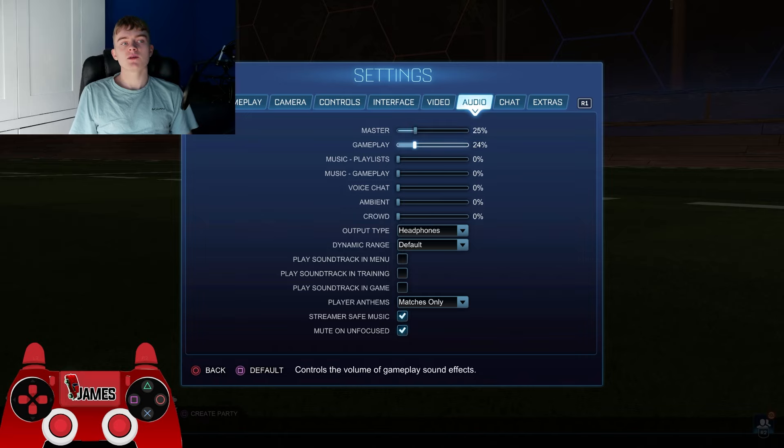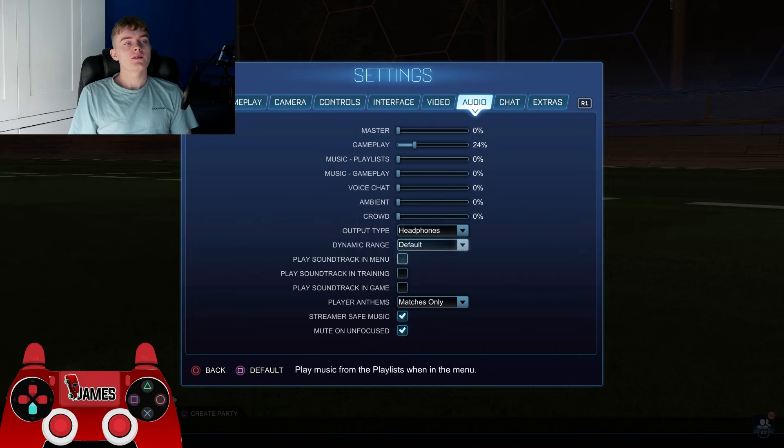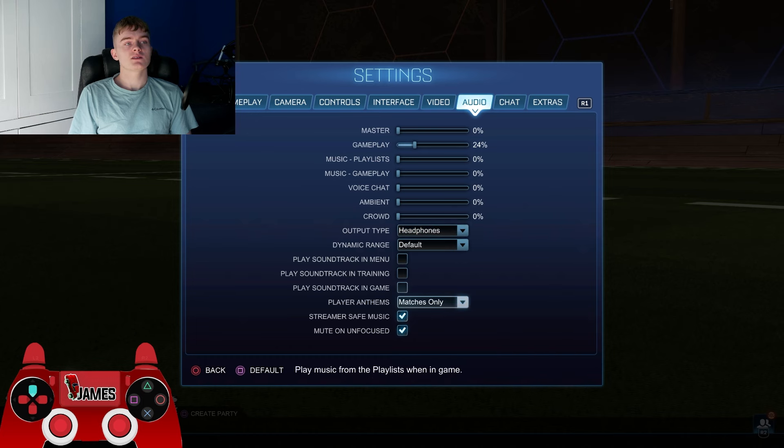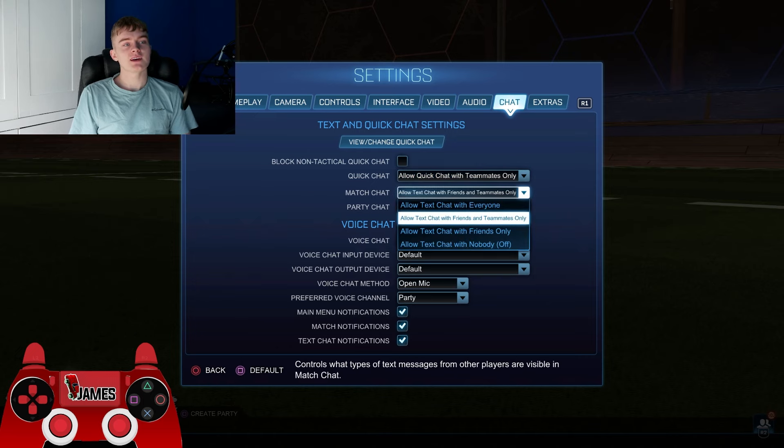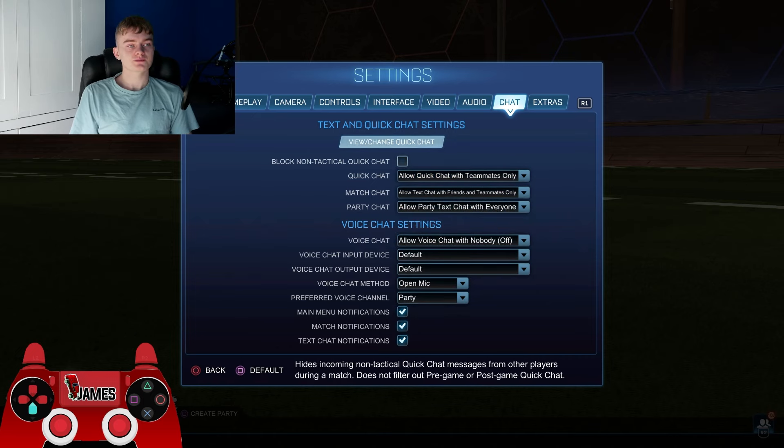I'd have master volume up and gameplay volume up. For comp it's actually pretty important to have audio on, so make sure your master volume stays up. There's nothing else in these settings that isn't default. For chat, I would change this to teammates only — there's not really any point speaking to the other team, and it just makes everything get toxic. So just keep it on teammates only.